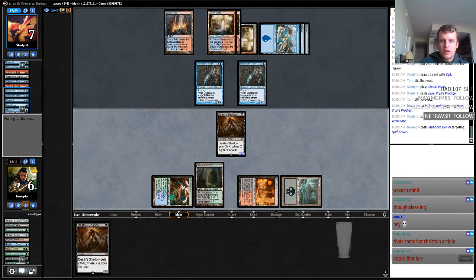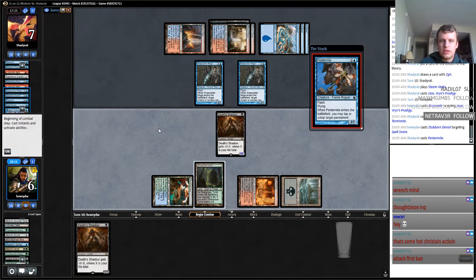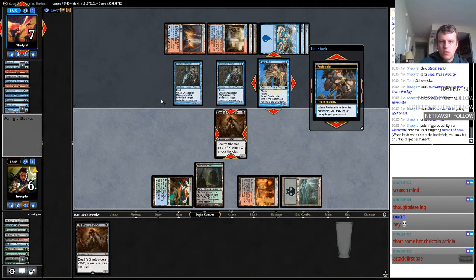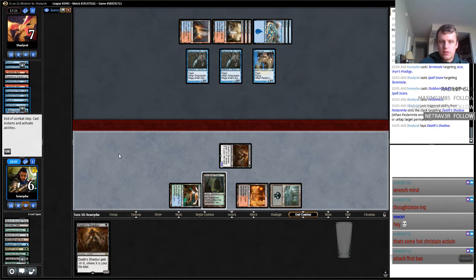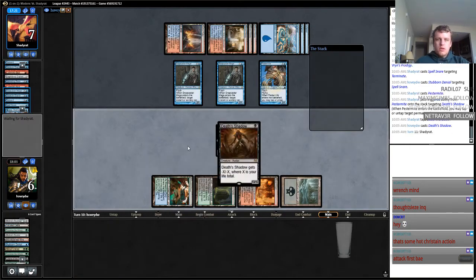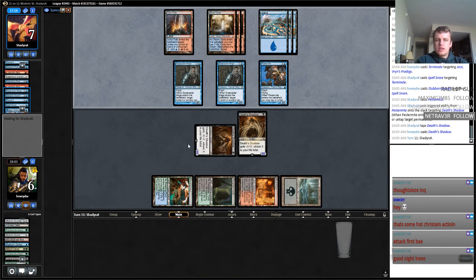Alright, so I think we serve in here — make him block. So he just now plays Pestermite. He taps this. Now we play another Death's Shadow. There's a lot of draws we lose to here.